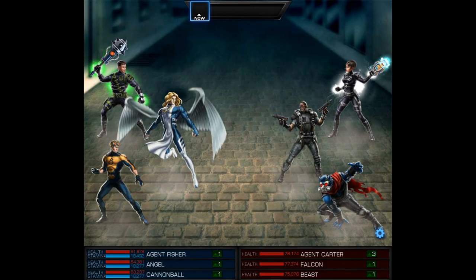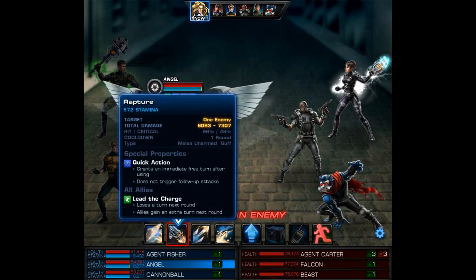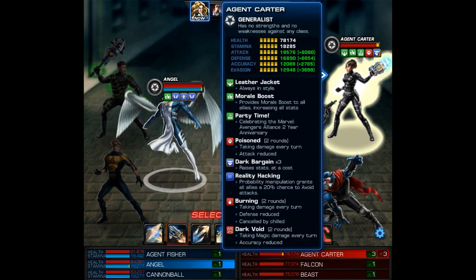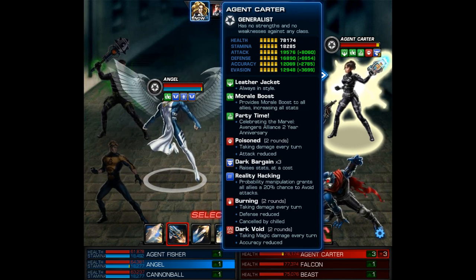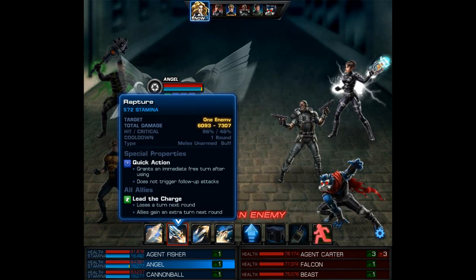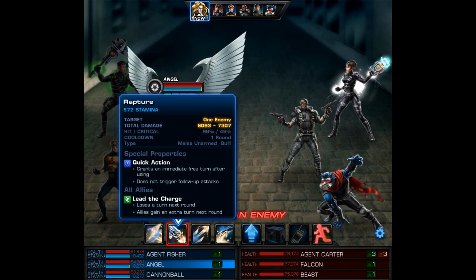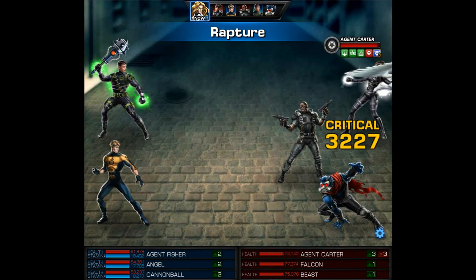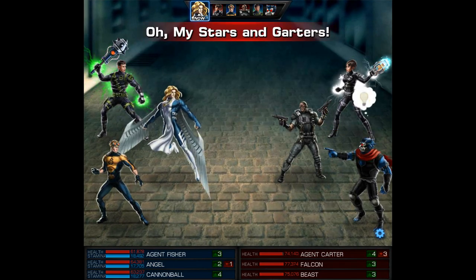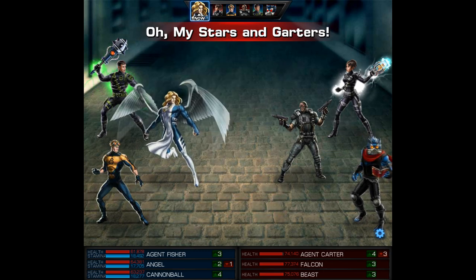This week's episode is going to focus on Angel and Cannonball and their first opponents are going to be a Falcon and Pestilence Beast team. How this team up works is on Angel's turn I'll use Rapture, which is a quick action ability that gives allies an extra turn next round. By itself this could allow Cannonball to use his kinetic field and then Nothing's Impossible on the same round. But Nothing's Impossible also has finest hour so we're going to need some of those buffs.